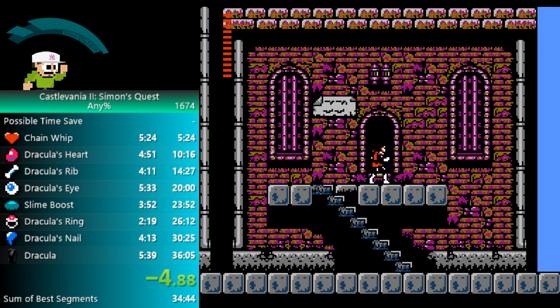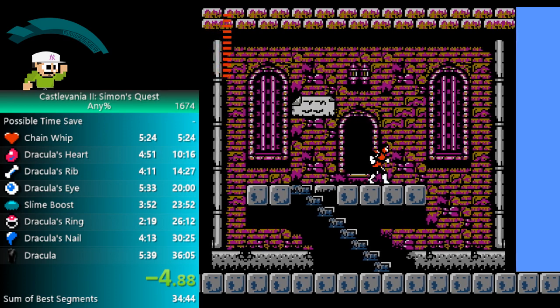So this is part two of the Castlevania 2 speedrun tutorial, and this time we will be covering the Dracula's heart split. Here we go.